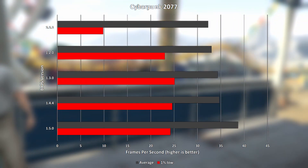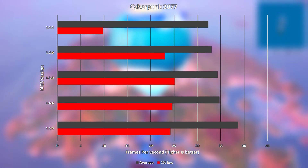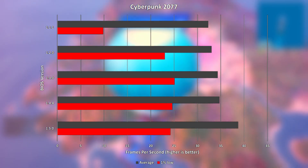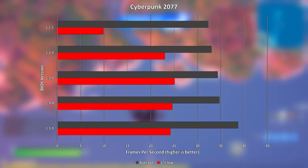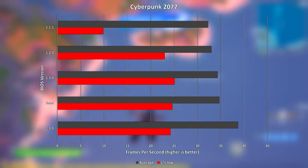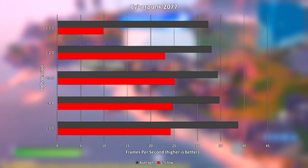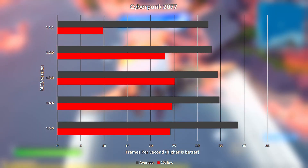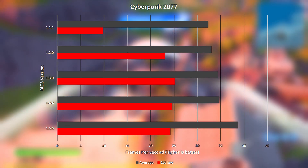Starting with gaming benchmarks on Cyberpunk 2077, the average frame rate improved with every BIOS version from the first 1.1.1 all the way up to the latest version at the time of recording, which is 1.5.0, which saw a significantly higher frame rate than all other versions. However, the 1% lows peaked at BIOS version 1.3.0, with 1.1.1 significantly behind all other versions despite achieving a similar average.